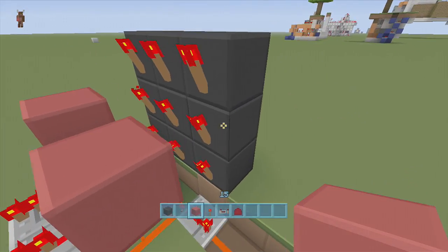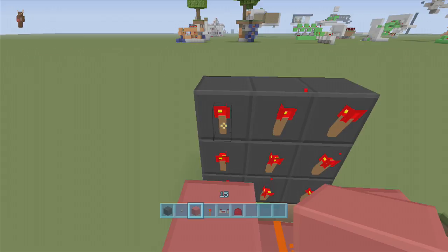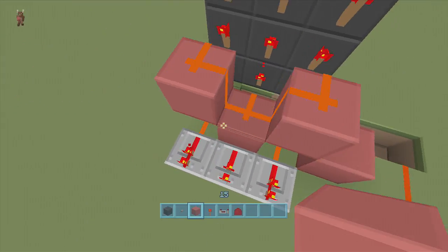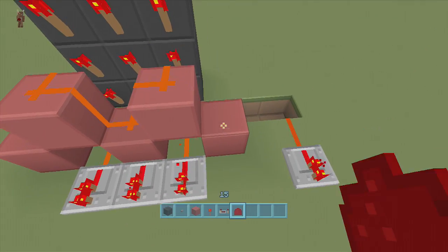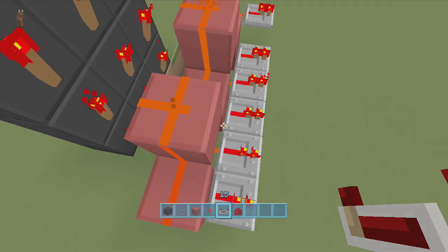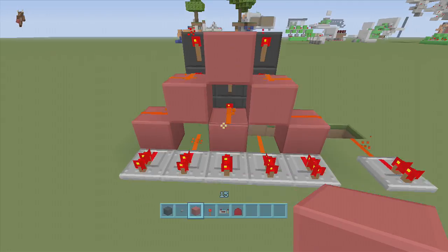For the top right and top left torches, put dust here and here, come down a block each side to make an M shape, put dust on both of those blocks, then put repeaters coming out of those blocks. These two are connecting together, so put a block to stop them connecting. It now looks like a pyramid shape.